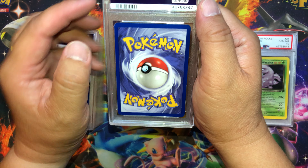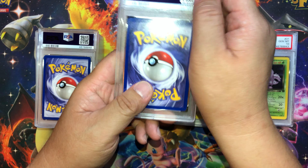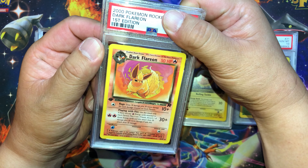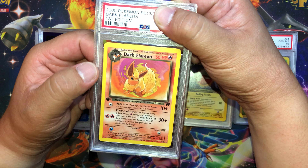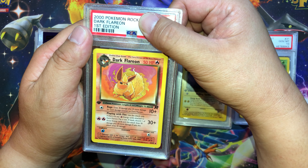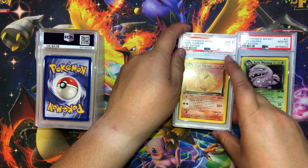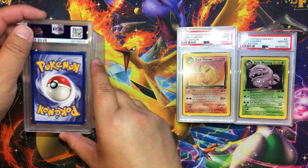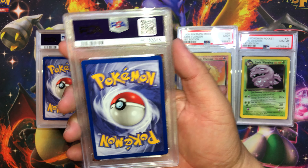This one has whitening on the corners and edge. Dark Flareon — anybody here collect Eeveelutions? Let's see what we get — Mint 9.